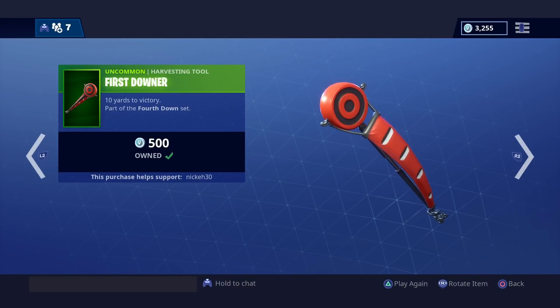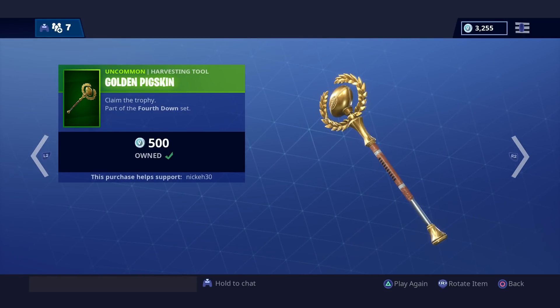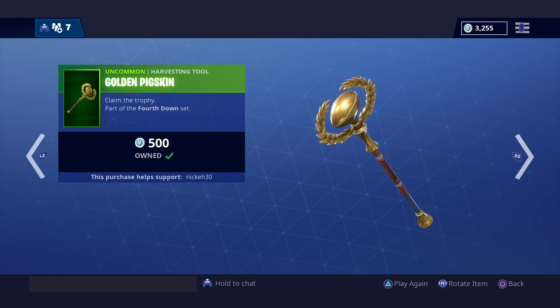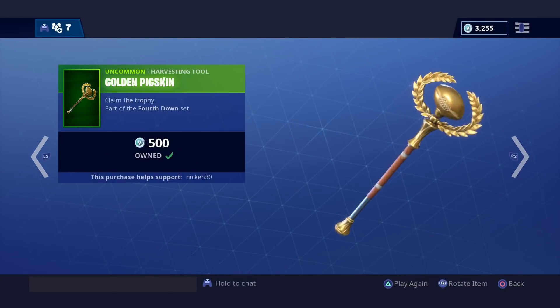There's a lot of stuff that dropped today: new football skins, referee skins, three new pickaxes and a glider. So definitely a lot dropped, but here's the golden pigskin pickaxe that I'm gonna review for you guys.